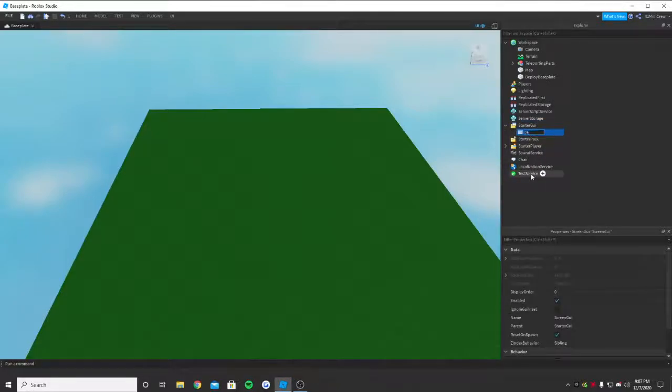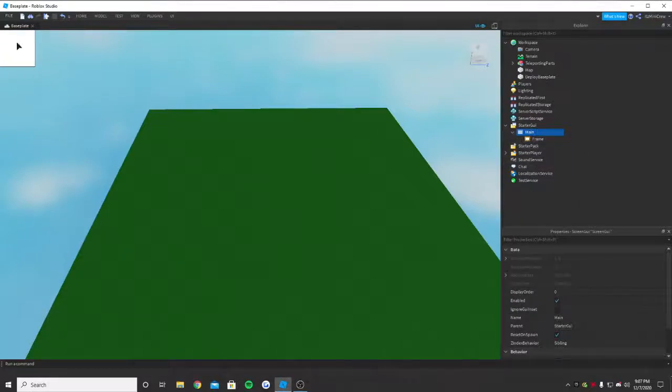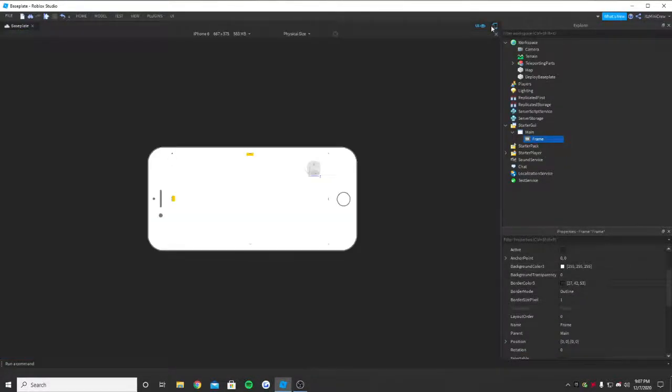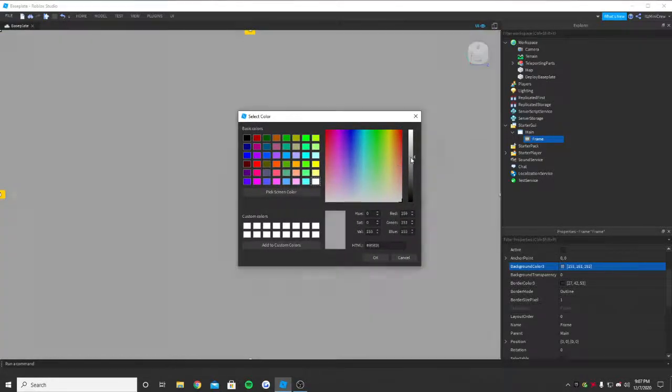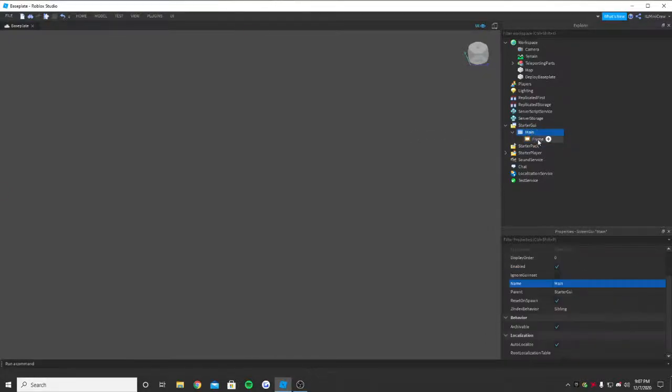Name the ScreenGUI 'Main'. Inside it, I'm gonna put a Frame that covers the whole screen so the player won't see what's behind it. For the size I'll set it to 1,0,1,0 so it covers the whole screen and is compatible with all devices. For the color I'll make it a gray ash so it looks good.